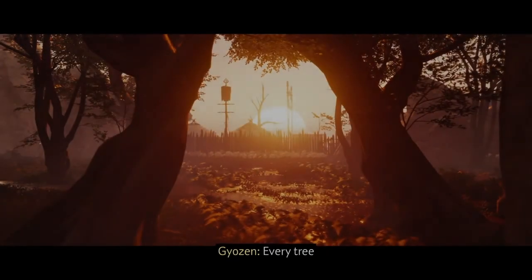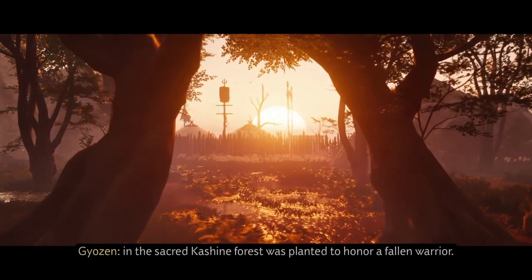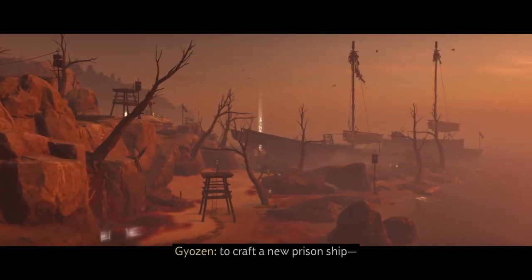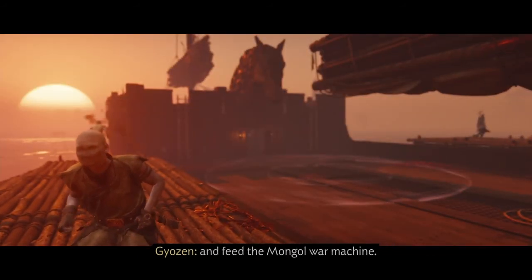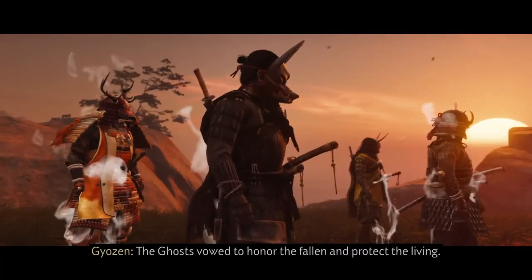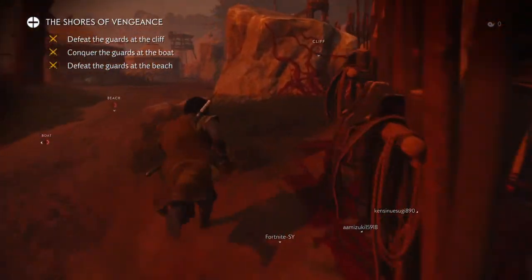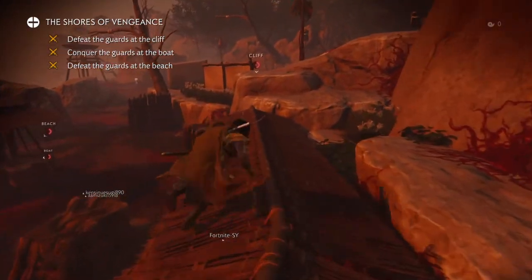Every tree in the sacred Kashini forest was planted to honor a fallen warrior. The Mongols cut down those very trees to craft a new prison ship designed to tear people from their homes and feed the Mongol war machine. The ghosts vowed to honor the fallen and protect the living. They descended on the Mongols like a mighty storm. Okay, we're ready for the Shores of Vengeance. Let's check out the lay of the land — it says we have to defeat the guards of the cliff, the boat, and the beach.